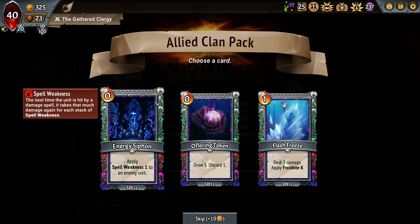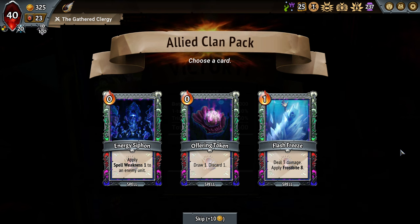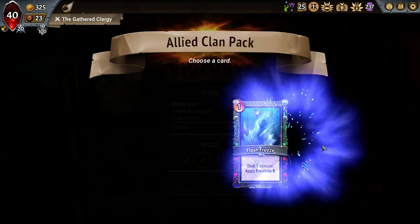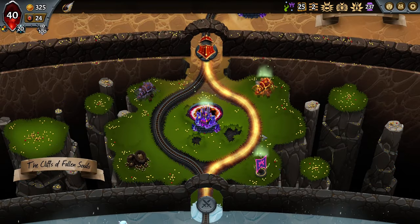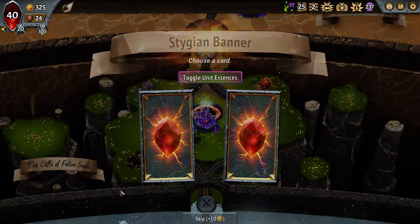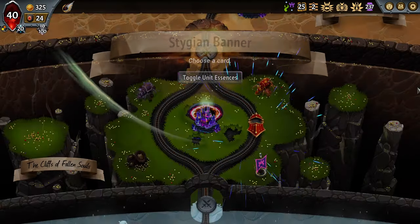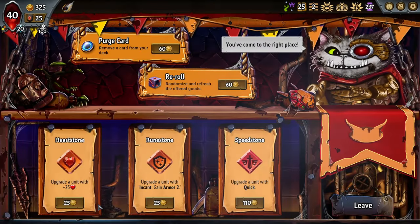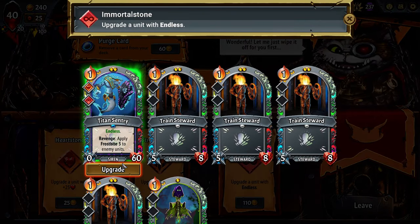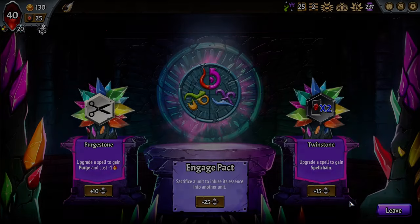We're going to take the Restoration Detonation for the good heal effects. I don't think we need a third Offering Token. Energy Siphon and Spell Weakness are just not ideal — not the best strategy into high shards. We could take the Flash Freeze though; that gives us some targeted damage for backliners, which could be a really good idea. We're hoping for enchant — maybe a Frost Shark. We see a Frost Shark, so we're going to take that, give it some health, reroll and give it Endless. Now we have a solution for waves for many rounds to come.